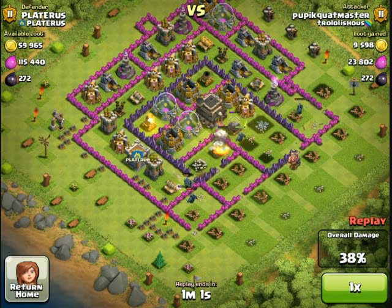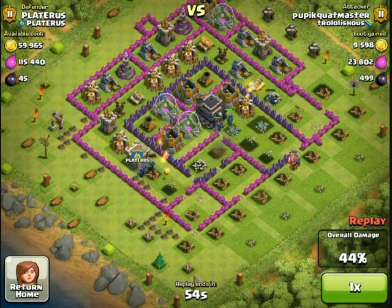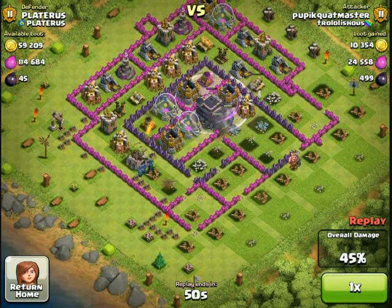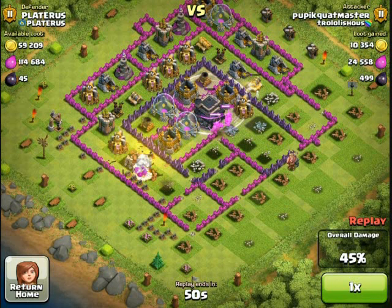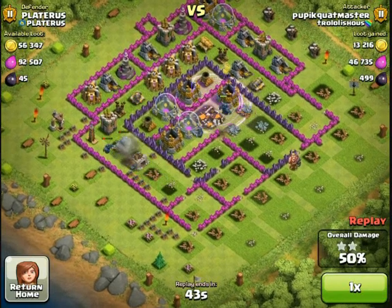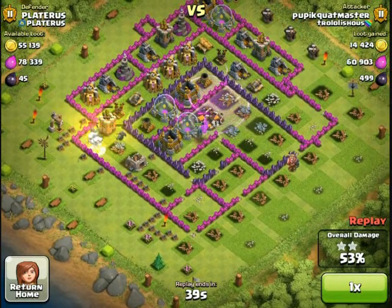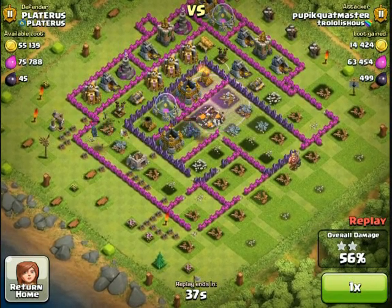I think it's something like 250 DPS — damage per second — or some crazy amount like that. Look at the town hall, it's just dropping chunks, like a third of it, whenever both of those attack. I actually don't get 100% on this raid. I'm pretty content with two stars.